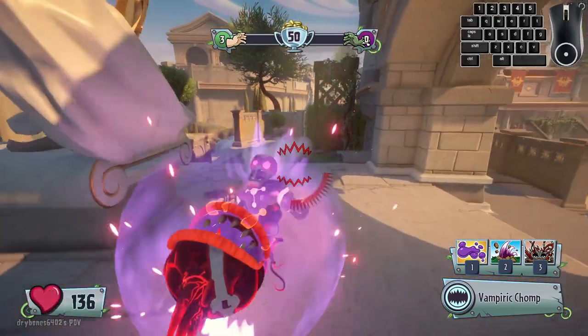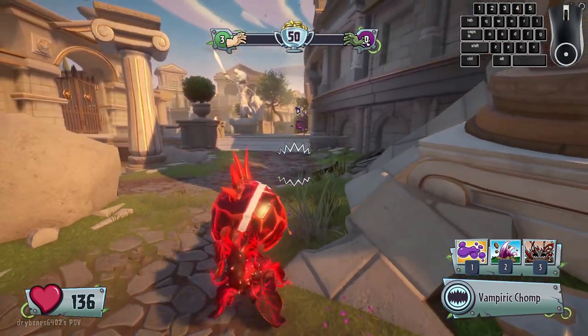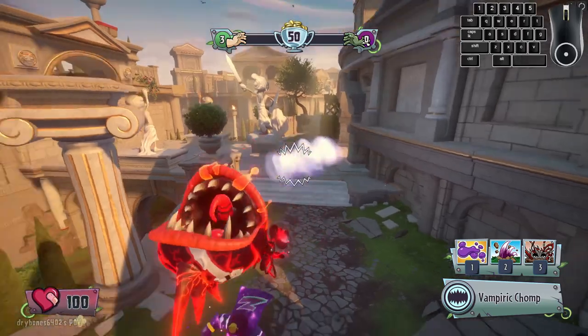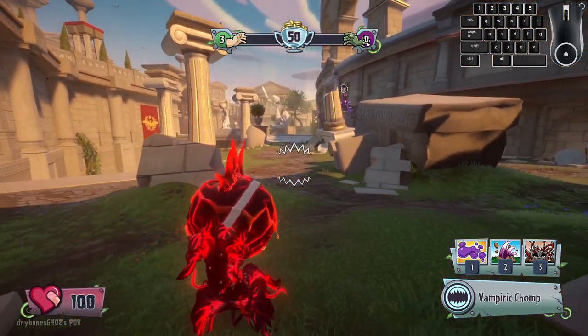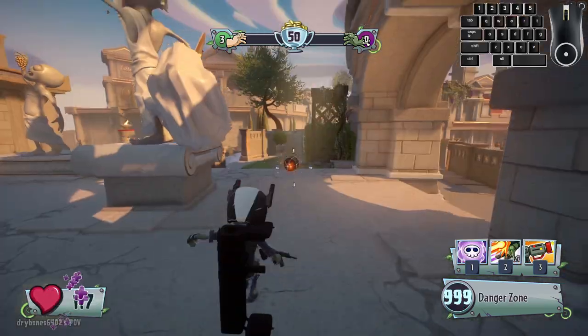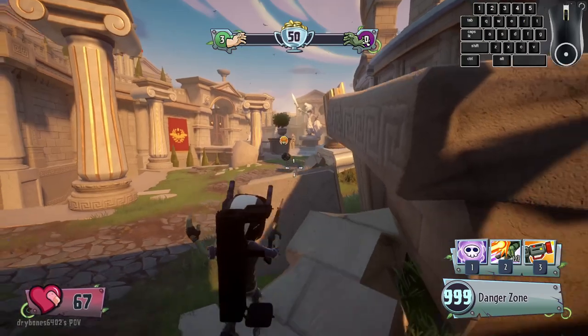You can also incorporate the movement tech that we learned in Part 1 with this strategy. A reminder: just because you know this tech, that does not mean that you should be manually getting hit by Sprint Tackles or Spin Dashes. This should only be used as a backup plan if you do get hit by any of these abilities.